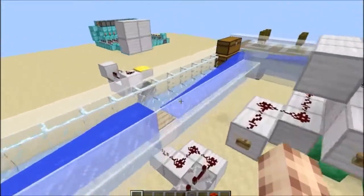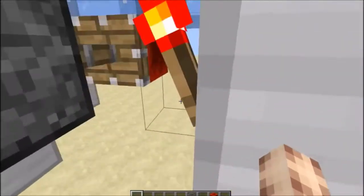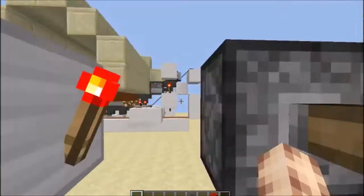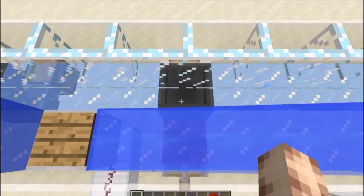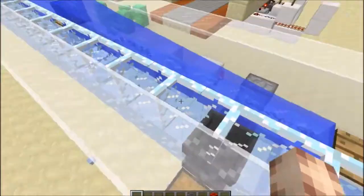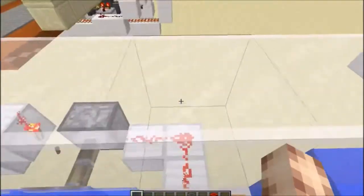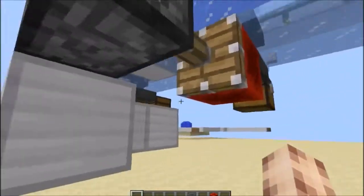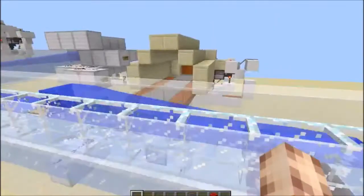Whenever an item comes into the stream, after a delay it will try to unpower this torch, which will retract this piston, unlocking this hopper and allowing one item to come out. If it's a cauldron, the item will get sucked up into this hopper, then unlock allowing it to filter down into this chest — effectively sorting the cauldron. But if it is not a cauldron it will pass over and activate this pressure plate, which powers this piston and keeps it extended so the hopper doesn't unlock, meaning there's always 60 items and that many cauldrons inside the hopper.